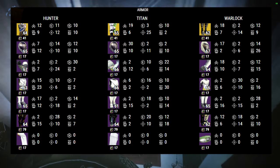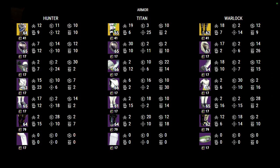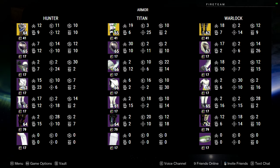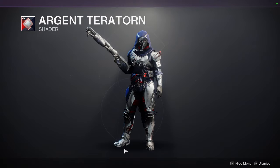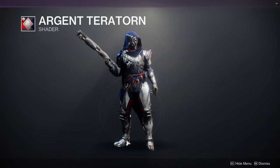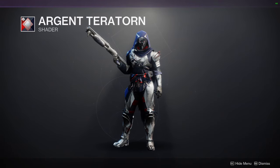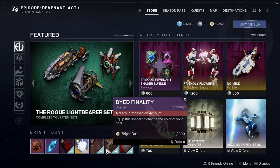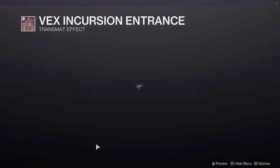I'll show you all the armor rolls right now while I go look at Eververse. This is a lot faster than I usually do — I do yap a lot, but that's kind of my whole thing: I explain things and give you my opinions. For the store, we have Argent Ira Thorn. I haven't made a video on this but the old version didn't have a lot of the red or silver-red that it has now, so it is different — they kind of butchered the shader. Also Dyed Finality and Vex Incursion Entrance for the transmat effect.